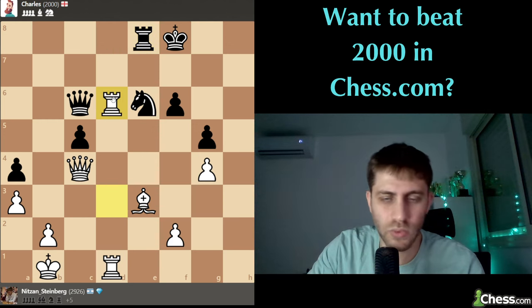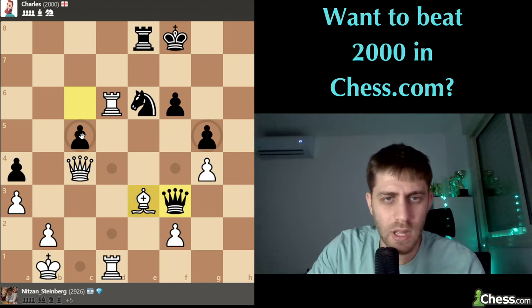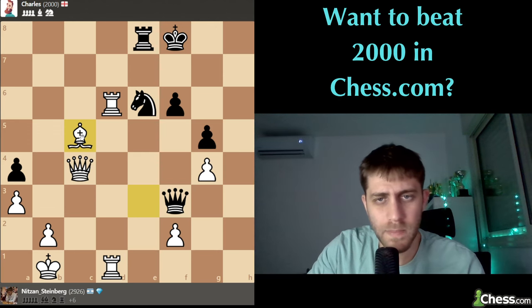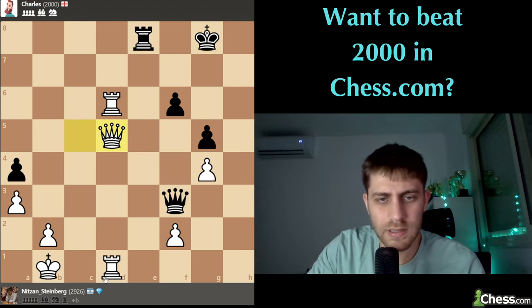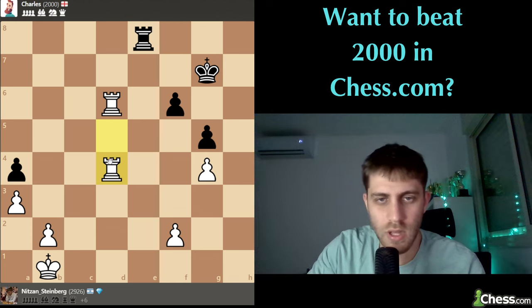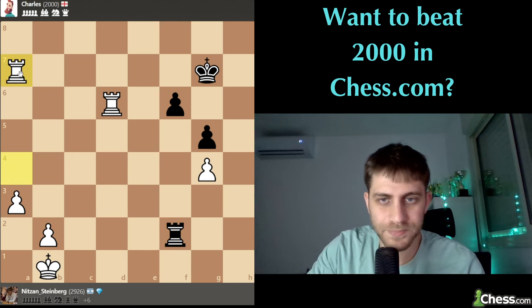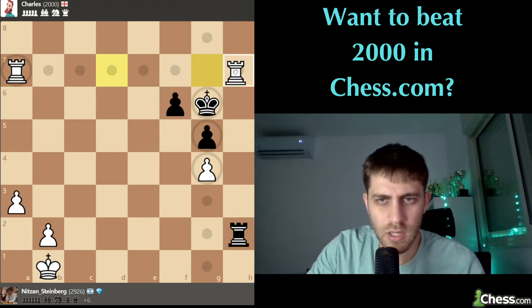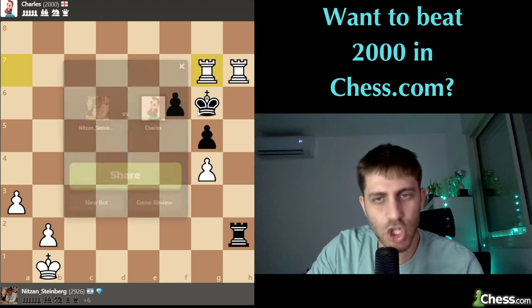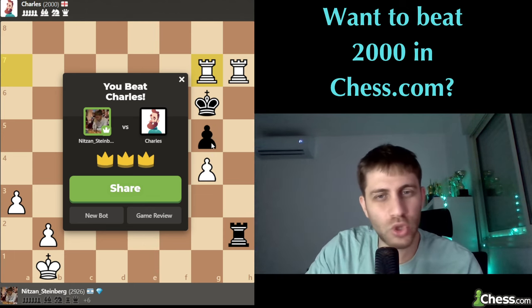In this position of course everything is winning and we just need to win it. Rook d6 - yeah, it seems like everything is winning. Bxd5, queen takes. Let's go for queen d5 and finish the game. Check, check, check, check - and checkmate! So we won against Charles from England, the computer on chess.com with a 2000 rating.